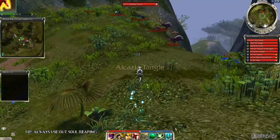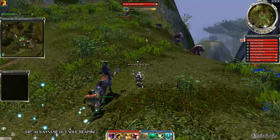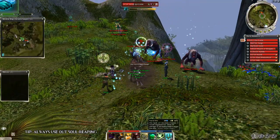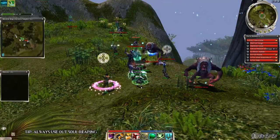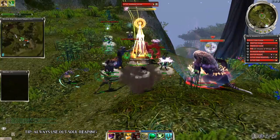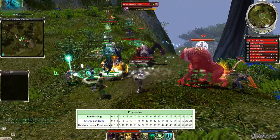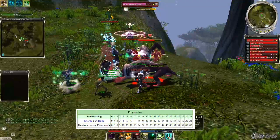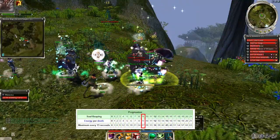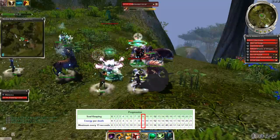Alright, time for some tips. Tip number 1: always max out soul reaping. This is the bread and butter for necros. In PvE mobs die very often, meaning with a decent rank of soul reaping your necro will never run out of energy. For example, with rank 9 in soul reaping this equals 27 energy gain every 15 seconds, as long as your party is killing something.